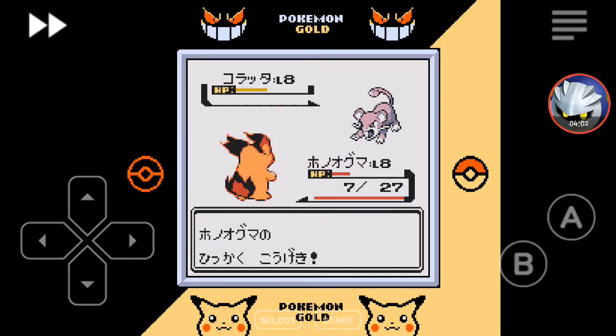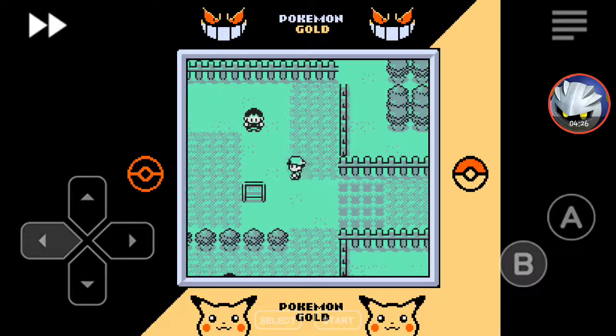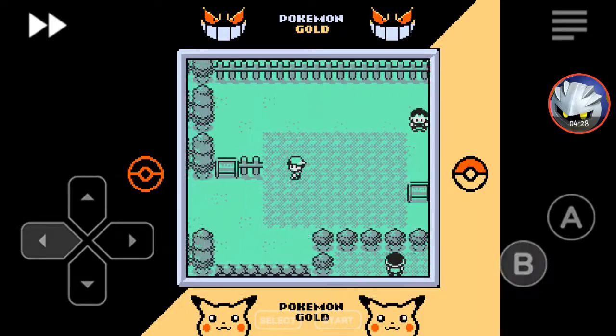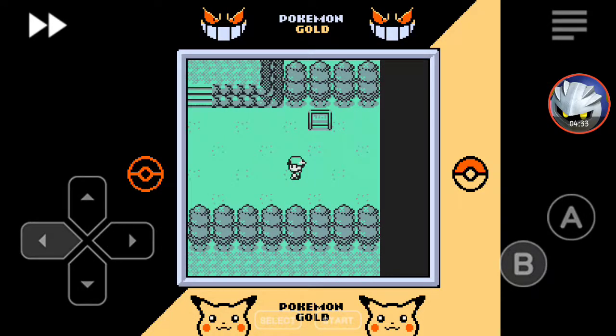I know it's not that big, but to me that's just interesting. I think I had an Oran Berry or something. Quick Attack — I'm assuming. Okay, I'm level 9 now and I learned a new move. I don't know if there's a way for me to evolve it or anything.